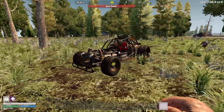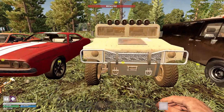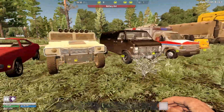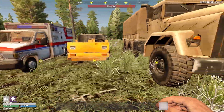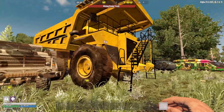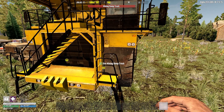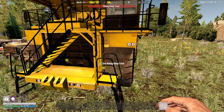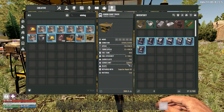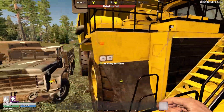Moving up the order, I've broken down vans and trucks as the next category. I should mention the mining dump truck separately because it's going to skew everything. This thing is ridiculous — it has a cargo capacity of 200,000. Let me verify that... yes, 200,000. Just look at the size of it.